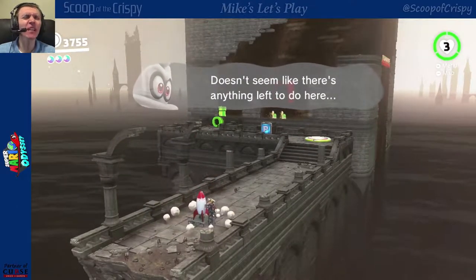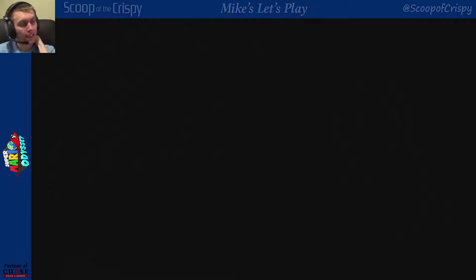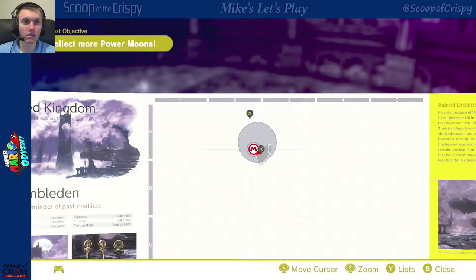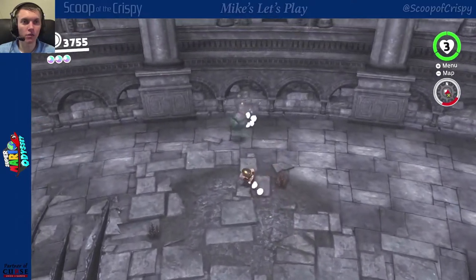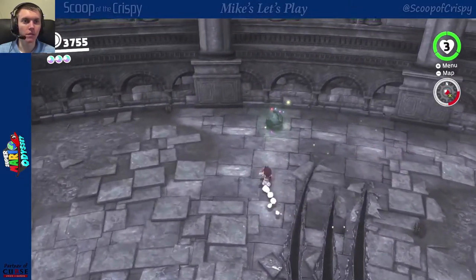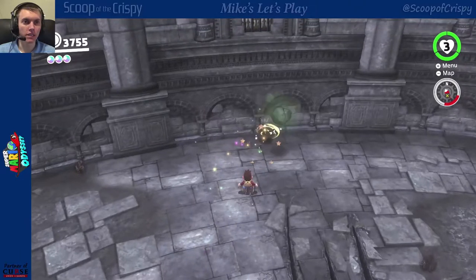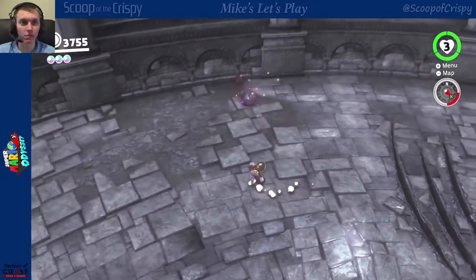Doesn't seem like anything's left to do here. I was just resetting the level. Look, the rock's back — okay, good. Here we go. Keep the rock against the wall, don't get it close to the edge. Just keep hitting it — they want you to earn it. Look, it's getting smaller. I don't think it's getting smaller, but it seems like it might, perhaps, could be getting smaller.